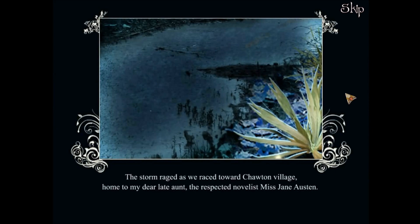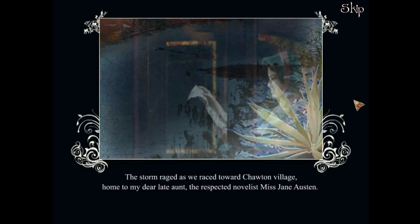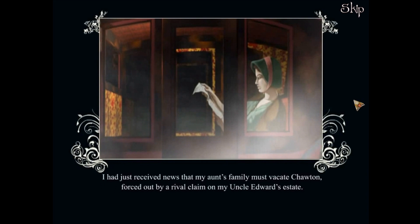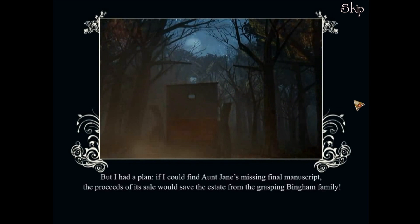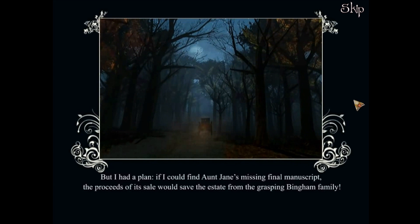The story raged as we raced towards Charton Village, home to my dear late aunt, the respected novelist, Miss Jane Austen. I had just received news that my aunt's family must vacate Charton, forced out by a rival claim on my Uncle Edward's estate. But I had a plan — if I could find Aunt Jane's missing final manuscript, the proceeds of its sale would save the estate from the grasping Bingham family.